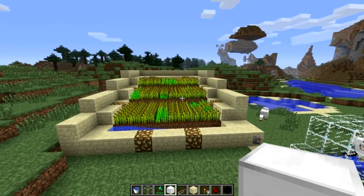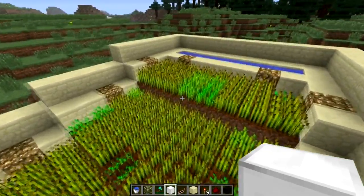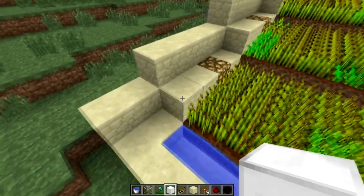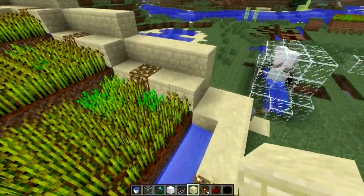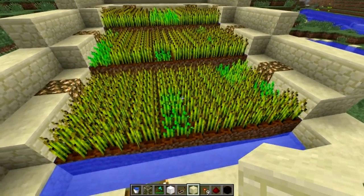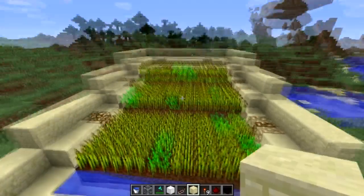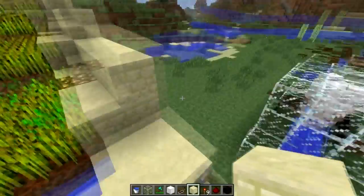Alright, I think we have a working wheat farm here. I made this step sign, added glowstone to it, and it has a flush system to flush all the wheat out. The tiles are hydrated by having water underneath on each side, which hydrates all of these tiles all the way across — makes the wheat grow faster. We have our flush system right here; these blocks are held up by pistons. When I press the lever it will flush all the wheat, and the wheat will come down here into this channel and collect right there.